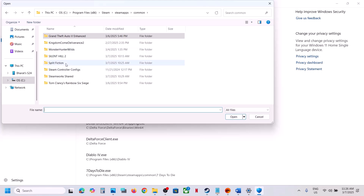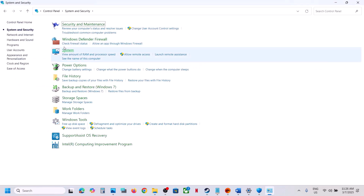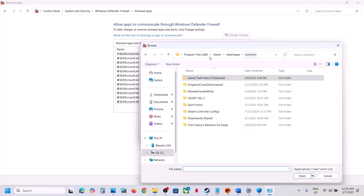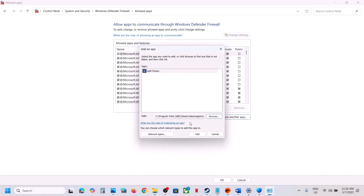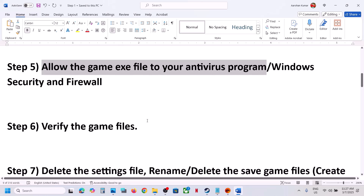Now type 'Control Panel' in the Windows search box, open it, go to System and Security, Windows Defender Firewall, and click 'Allow an app or feature through Windows Defender Firewall.' Click Change Settings, Allow Another App, click Browse, open the game folder, select the game exe file, click Open, then Add. Once the game is added to the firewall, launch the game and check.